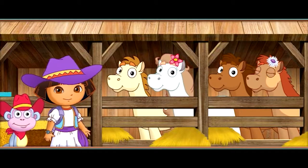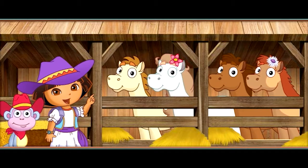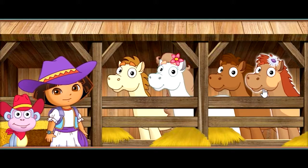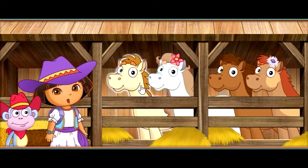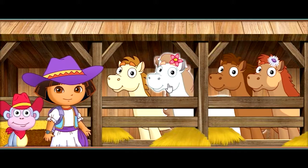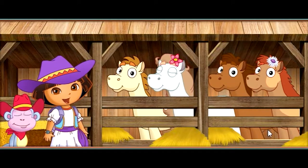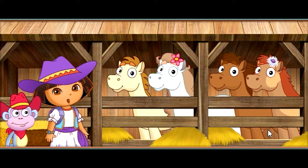Choose a pony. Roll over a pony with your mouse to hear its name, then click to choose it. Buttercup, Lightning, Bella, Pinto, Bella, Lightning. Muy bien! We're going to ride Lightning! Now we can get ready for the big horse show.